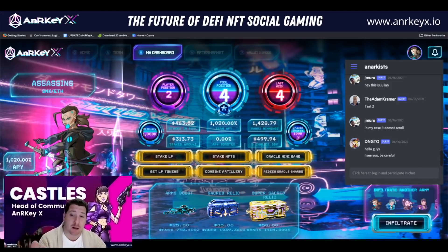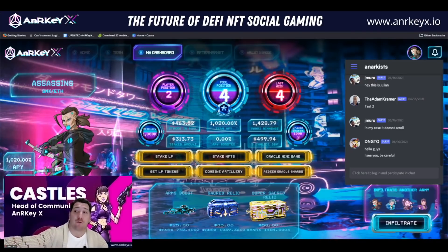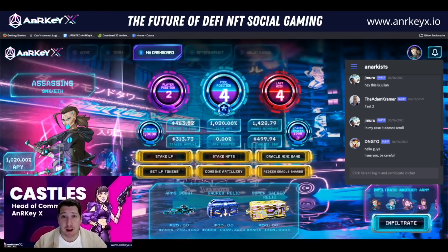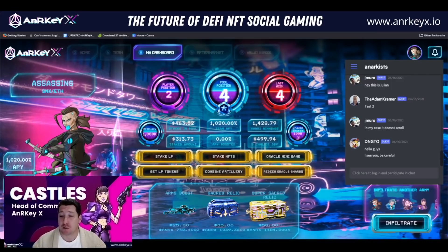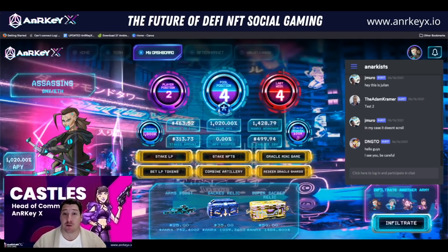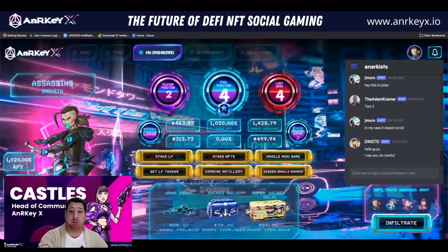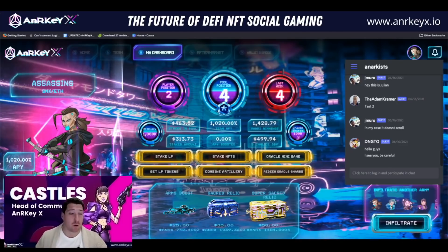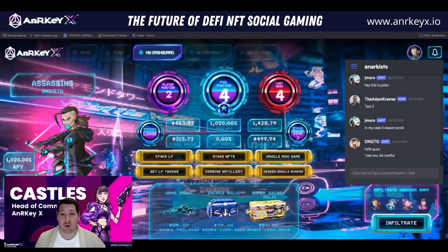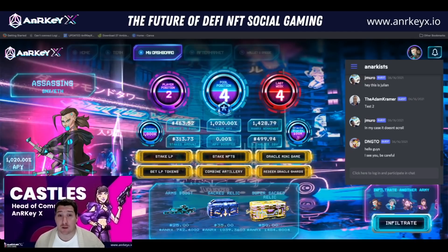What we're going to focus on today is staking in-game NFTs — that's buying and staking in-game NFTs, the APY they're going to give you, and following through the functions of confirming the transactions. We'll get to some questions and then we'll wrap it up. In-game NFTs are a massive part of the game — buying sacred relics, buying arms boosts and implementing them into your strategy. ANRX is required for all of these actions. It's our in-game arcade coin. This is key to amplifying your APY earnings in BattleWave 2323.